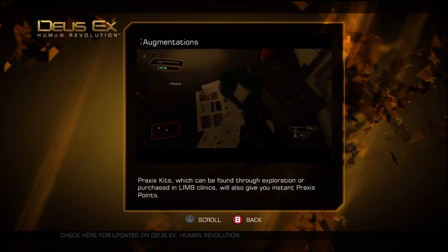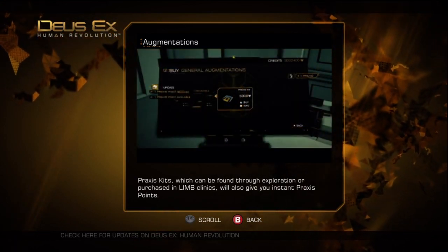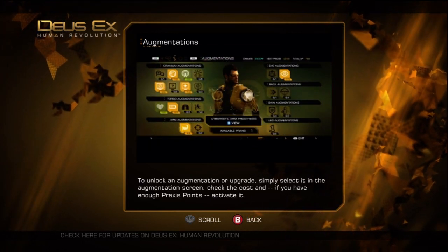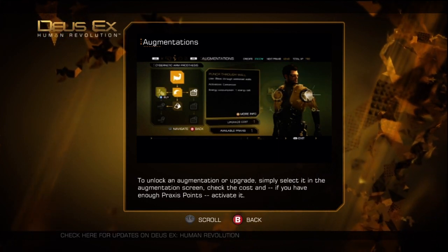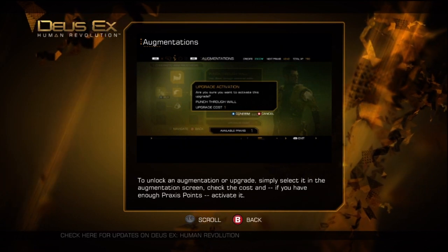Praxis kits, which can be found through exploration or purchased in limb clinics, will also give you instant Praxis points. To unlock an augmentation or upgrade, simply select it in the Augmentation screen, check the cost, and if you have enough Praxis points, activate it.